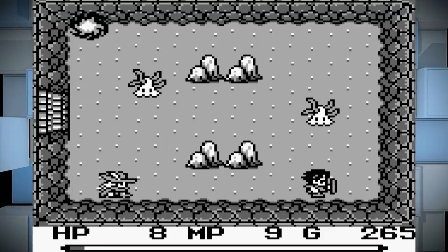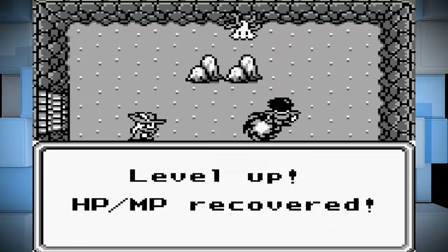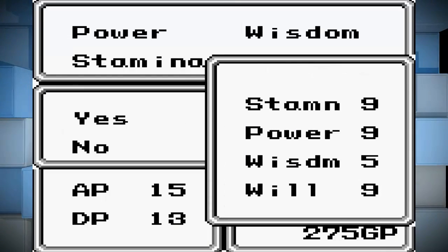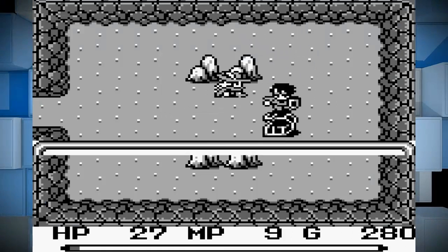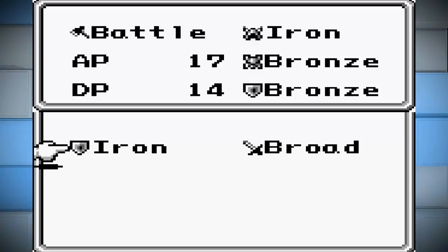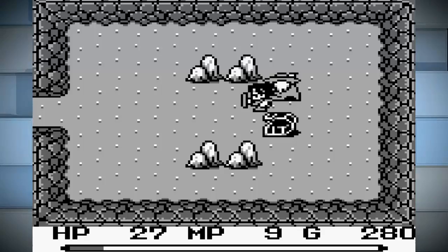Let's kill these guys. Yay, level up! Huzzah! I'll go ahead and put points into Power. Treasure — yay! A new shield! So exciting. Iron Shield — awesome!